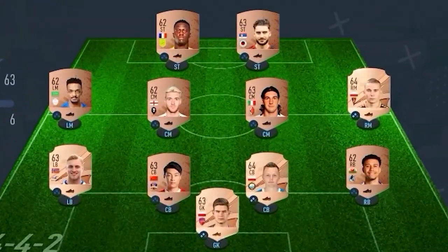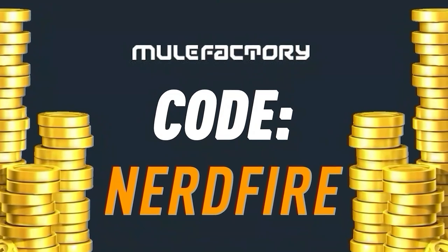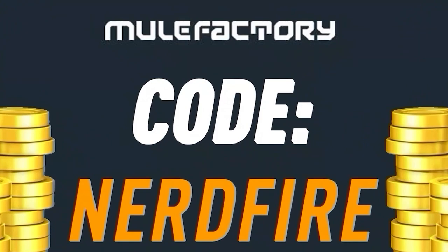Have you guys got a terrible team, no coins, and you want to buy some of the brand new players from the FootCenturions promo? Well, no further than MuleFactory.com. Go over there to get the cheapest, most safe, reliable coins and use the code NERDFIRE at the checkout for 5% off your order.